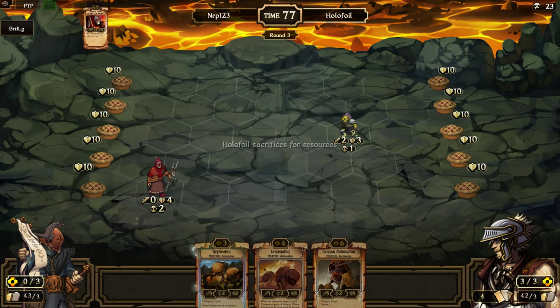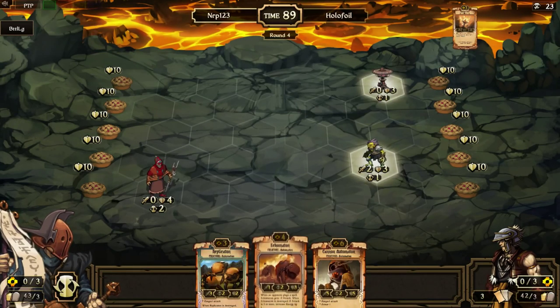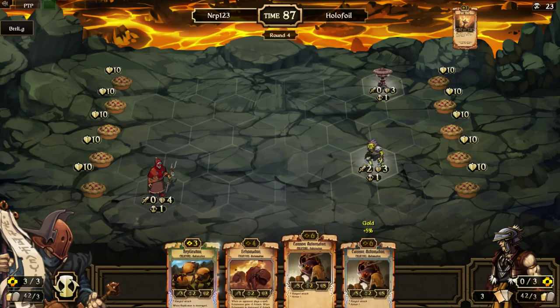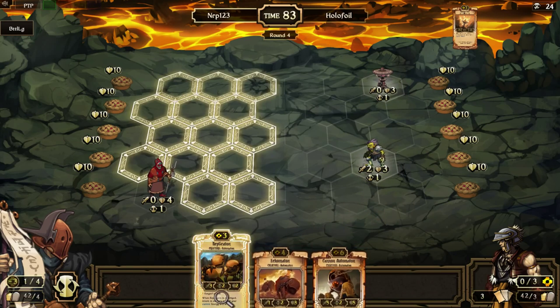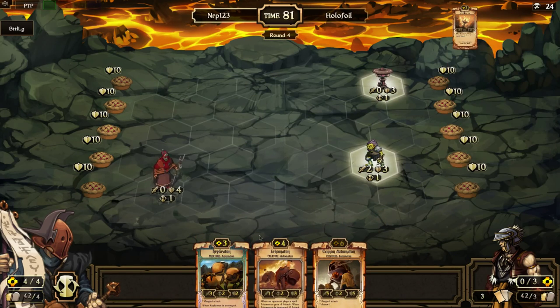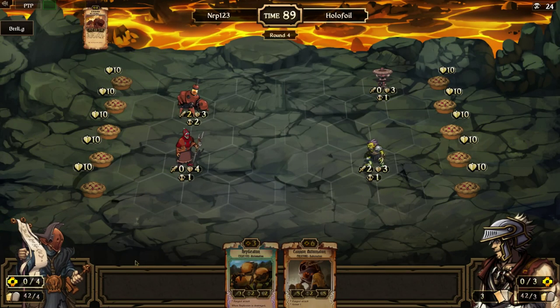So the plan is next turn Ecumaton, the following turn Replicaton, and the turn after Cannon Auto. Do I want to keep up with Cannon Autos? Nah, we're going for one Cannon Auto. We're going to play the Ecumaton this turn. Next turn I'll play Replicaton, and then Cannon Auto. I wish I had a burn in my starting hand — he has things I want to burn right now.